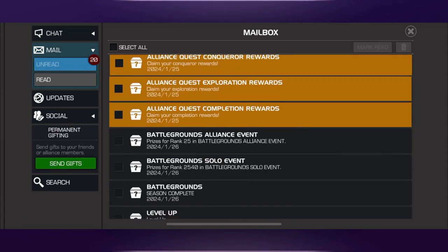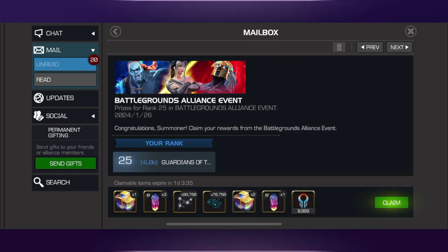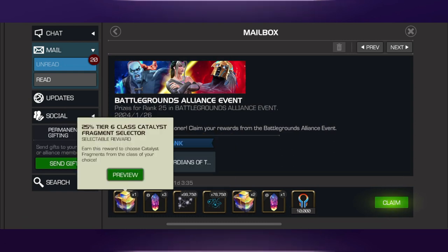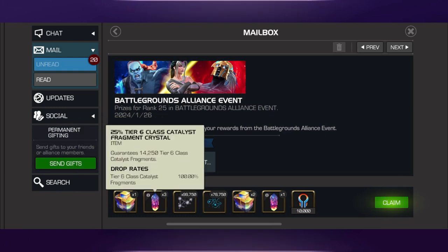So we'll scroll down here. First one up is going to be the Alliance event for Loki, place 25th overall. Really not too bad considering we weren't pushing. Almost two full tier six, almost two full tier two or tier three alpha. We've got 25% of a tier six selector and then some other tier six shards as well that are random, so about 100% of a tier six overall when you add it all up. We'll see what we get with those as well.